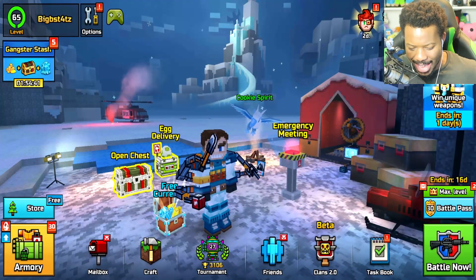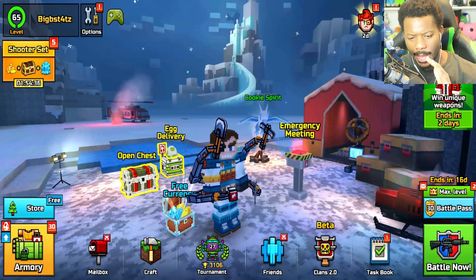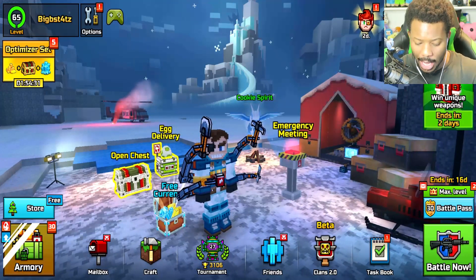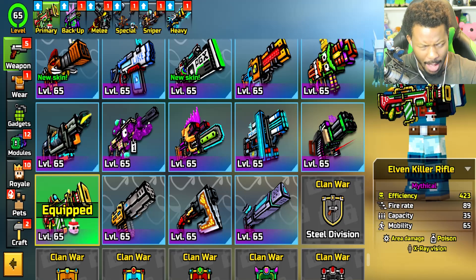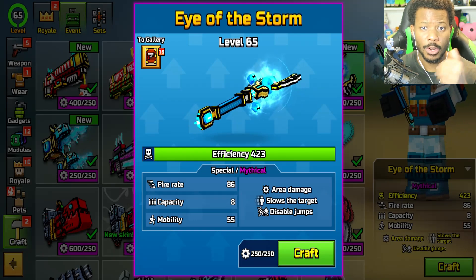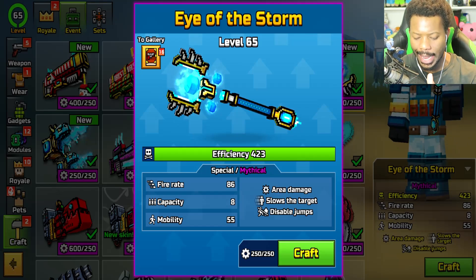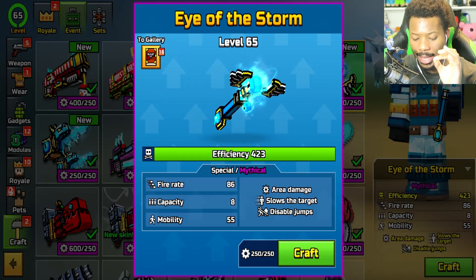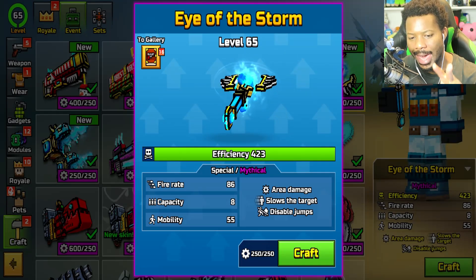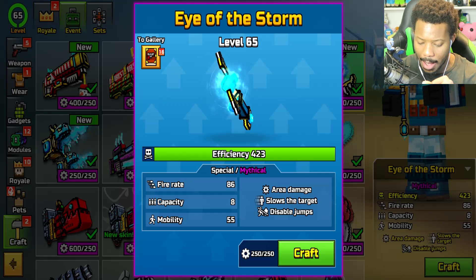Hey, what's going on guys, Big Pixel Gun here and welcome back to a brand new episode. As promised, I'm going to be reviewing all the new weapons I haven't checked out yet. Today we're checking out something from the Ice Dragon Shaman set called the Eye of the Storm. It has area damage, slows the target, and disables jump. Fire rate 86, capacity 8, mobility 55 — that's actually not bad.